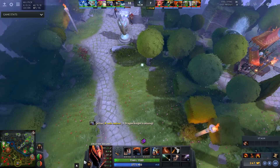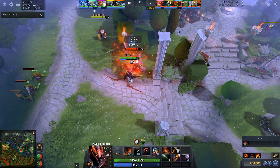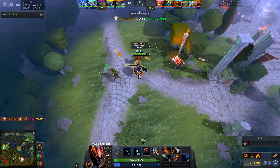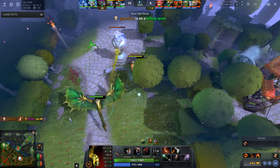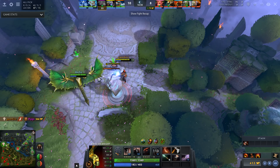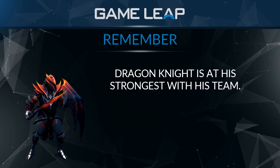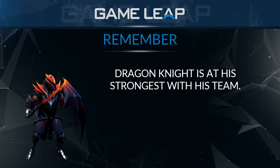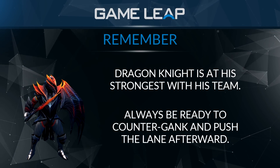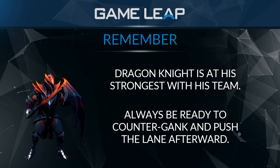It definitely depends on what my team needs, but in general if I'm going to a side lane I'll generally try to push a tower there instead of just ganking and going back mid. On Dragon Knight you don't really want to be pushing lanes too much — you'll generally just want to be using Breathe Fire to push out the lanes quickly and then rotate back into the fog, go to the jungle, or go push a tower with your team. You don't really want to be staying alone too much, as where you're really strong is with your team pushing towers. You should always be carrying a TP on Dragon Knight in case you need to counter-gank, and after you counter-gank you should definitely be looking to push the tower in the lane you just counter-ganked.